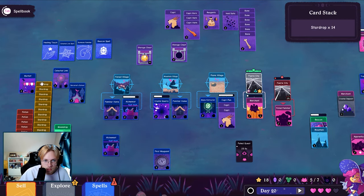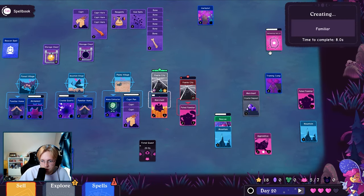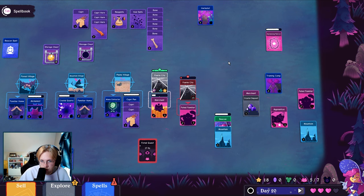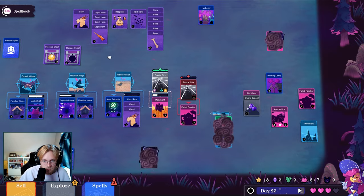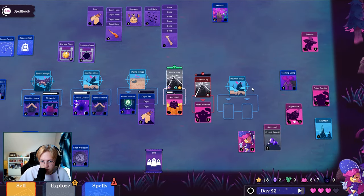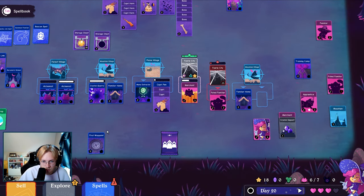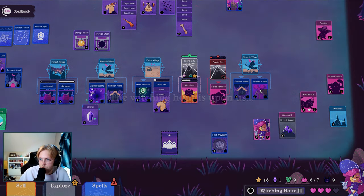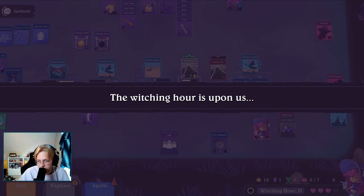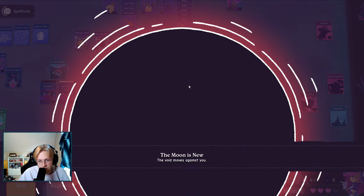It's crazy we haven't found any more silver sage. I'm just gonna sell all these, and maybe the bones — yeah, we'll be good for a second. And then we have a mountain village, and then we go over there — alchemist waypoint. I guess training camp — the training camp: familiar and mana. All right, well we survived 20 days, and we get the new moon — the void is against us.